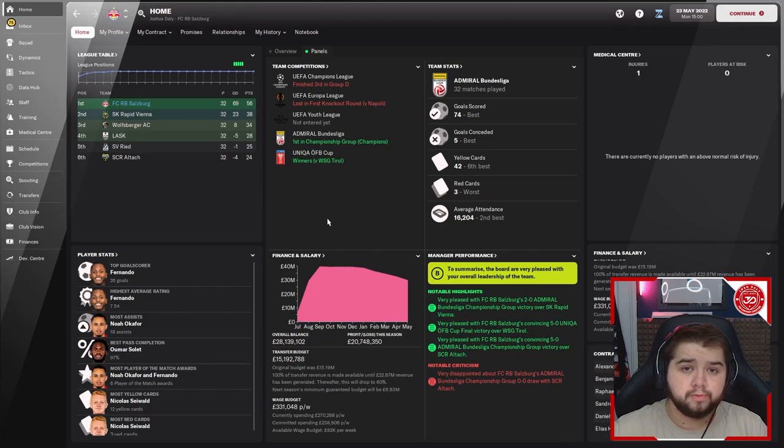The first test was with Salzburg. This league works quite uniquely — you play a bit of the league, then there's a break, then carry on, with Europa competitions as well. In the Champions League, we finished third and didn't qualify, which I wasn't really expecting. We went into the Europa League but Napoli just edged us out. However, we did manage the double — winning the Admiral Bundesliga and the ÖFB Cup, which we should be winning. We did it quite comfortably, scoring 74 goals and only conceding five in the entire season.